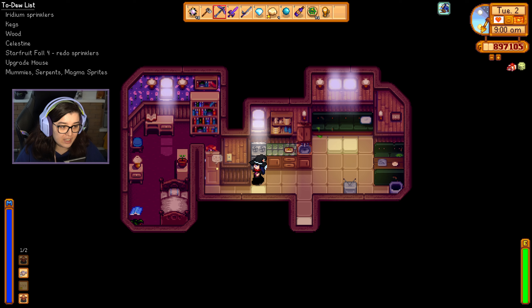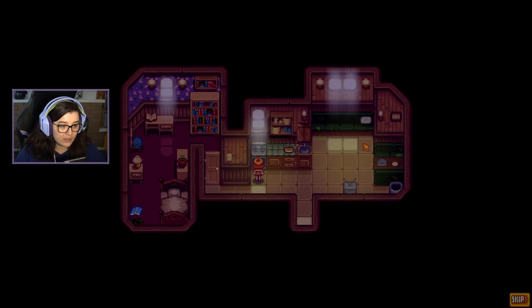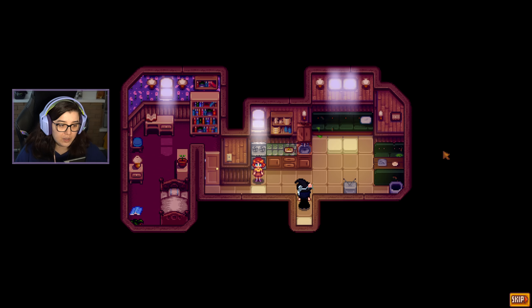Wait I could have sworn — oh yeah she's here. I was like, Penny should be here right? Here's a diamond — that should cheer you up. 'My farm looks really pretty right now.' When did you go to my farm? Are we at a good friendship level with her? Actually I could just talk to her and find out. Oh I've got another cutscene — oh no, not this one.